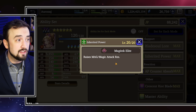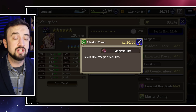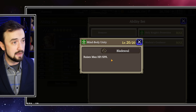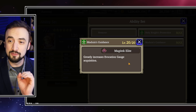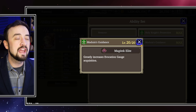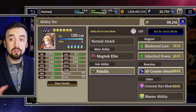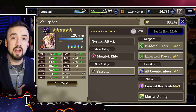I run Blade Soul Lore every time. I also really like Inherited Power — it gives her Magic up and Magic Attack Resist up, which makes her more tanky. She already has a lot of HP and effective HP, so more magic resist is nice, and more magic helps her do more damage. Your other options: if going purely anti-physical, Holy Knight's Protection is good. If going purely anti-magic, Mind-Body Unity is good. And then Maduin's Grace is the one for that troll Esper-only build — Evocation Gauge Acquisition up. Someday I'm going to do that fun build. I like to run Blade Soul Lore and Inherited Power generally.